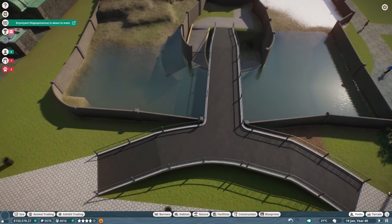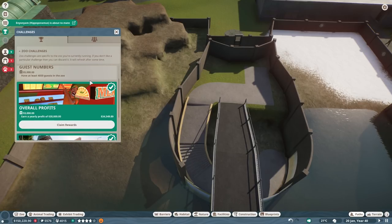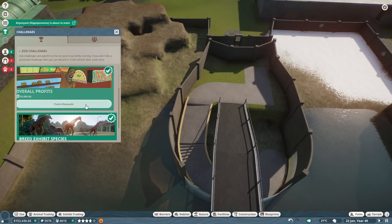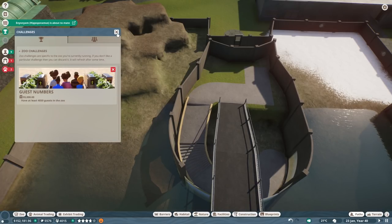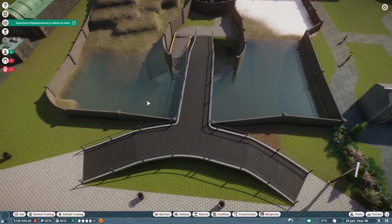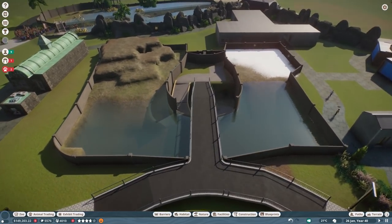Maybe putting an info board here. What did we just get here? Overall profits challenge - earn a yearly profit of 30k, oh yeah, give me the money! And we can breed a new animal. Wow - have at least 4,800 guests - oh god, that's quite a bit we have to manage.